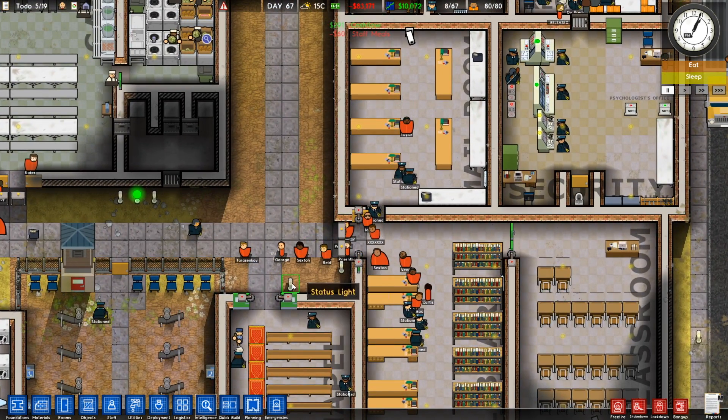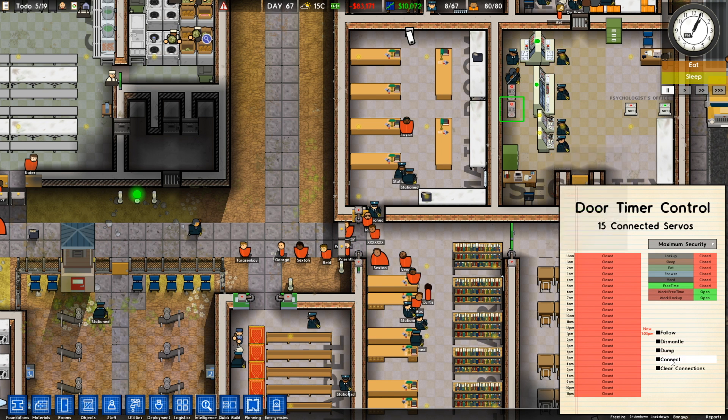I've also got it connected to these status lights. Everything just turned off — I put the status lights there just to have a more visual clue that these doors are open. It's no longer work time, so those connections have turned off, everything has turned blue, the status lights are off, and the door servo lights are red.